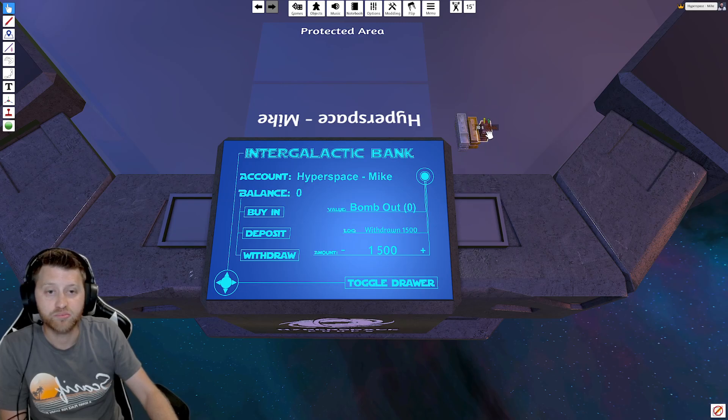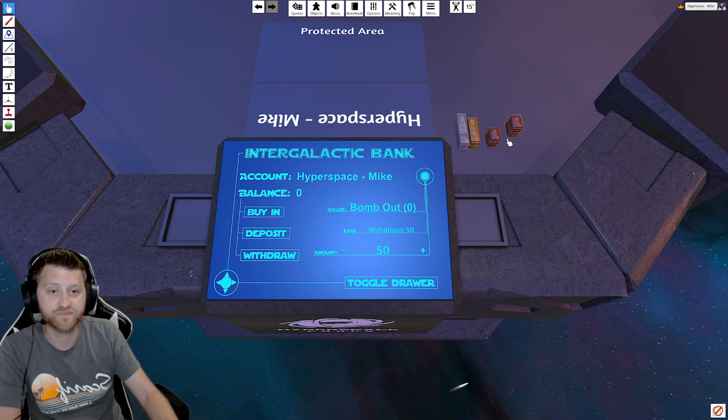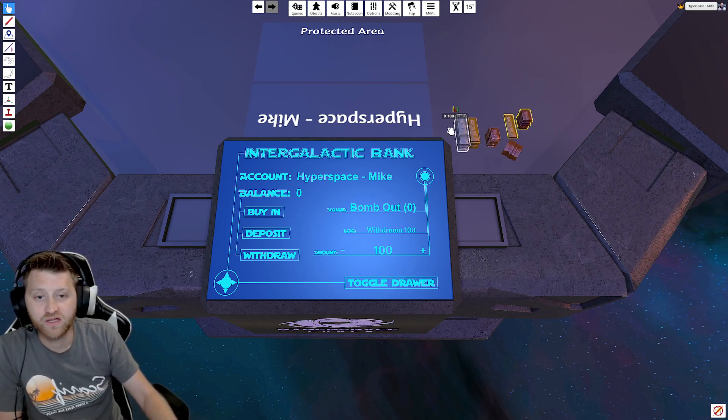Say we are playing and I've bet all of my bronze credits and I need some more. I can put a credit on here, hold I, move this down, and I'm going to deposit 50 credits. Now I've got a balance of 50 credits and then I can go ahead and withdraw the 50 credits, and it gives me 10 fives so I can have another stack of 10 fives. If I put in 100 credits and deposit and then withdraw, I have 150 and another stack of 10 fives. So you have your own little change system to get the credits that you need.